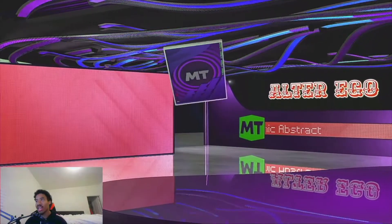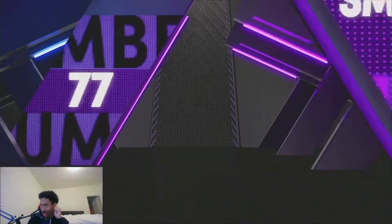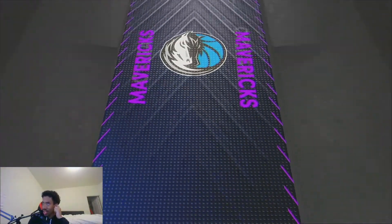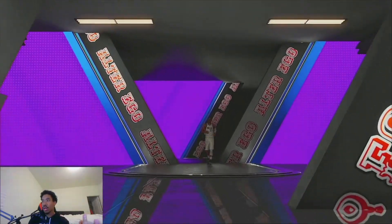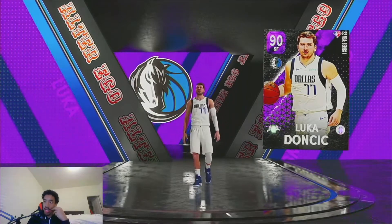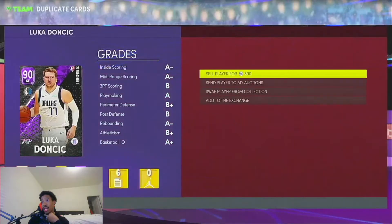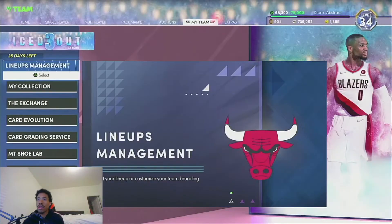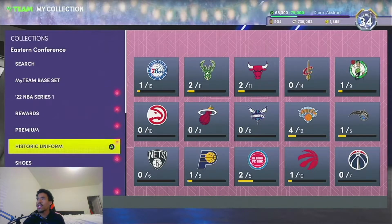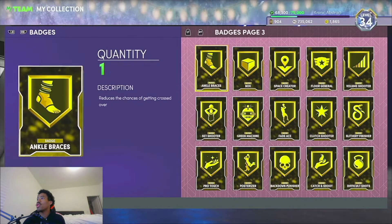If I could just pull like a dollar shades or something — they just gave me a Luca. I didn't think it would have been an alter ego player. That's crazy, I am not gonna hold y'all — that is just crazy. I'm just gonna quick sell him. Would have thought I would have got something even better out of there, but let's go ahead and hop over to the badges to see if the silver badges we got were worth it.